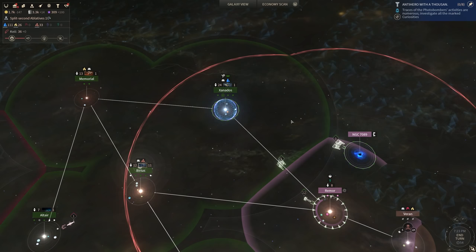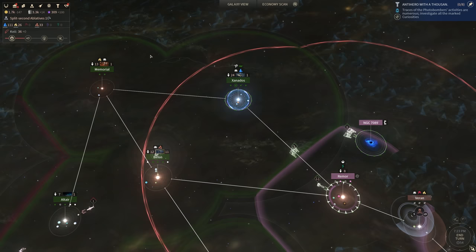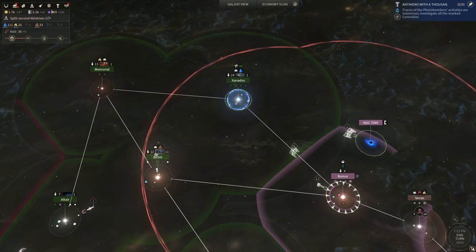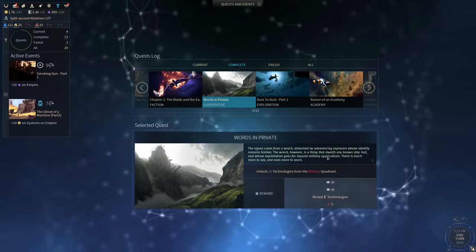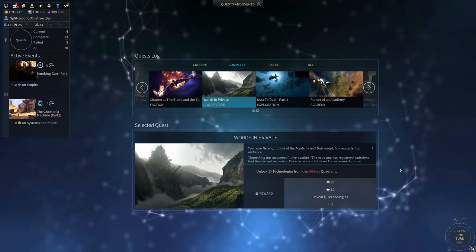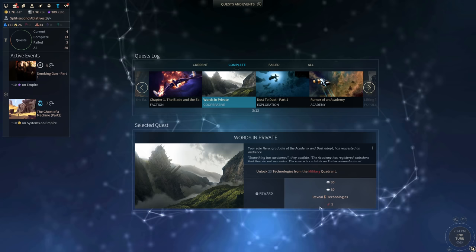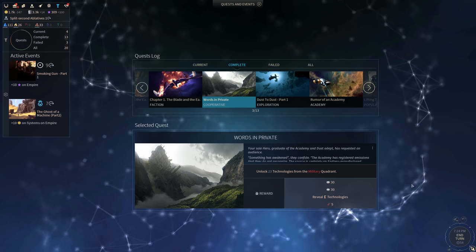The first thing you need to be aware of if you are planning on using the mighty power of the Behemoth is that unless you start as the Hisio faction — who have the opportunity to begin their game with a Behemoth — you will have to wait until you get a chance to actually unleash these mighty beasts. First of all, you have to wait until the game starts the Worlds in Private quest. This is a cooperative quest given to every single player in your game. It requires all players in the galaxy combined to unlock several technologies in the military quadrant, and the amount differs depending on your game speed settings. Once everybody completes the quest, everybody will also gain access to Behemoth technologies, and if you do well enough in the quest, you will also be given extra rewards depending on your particular game.